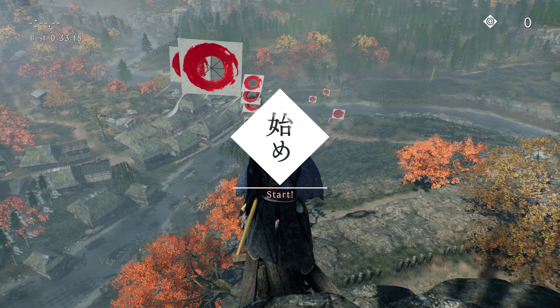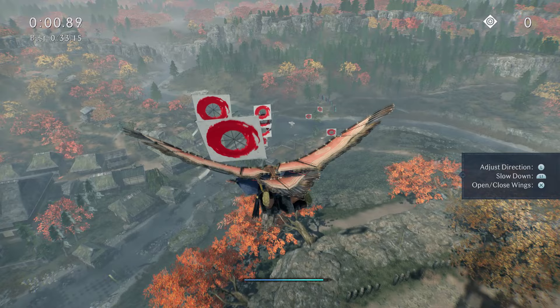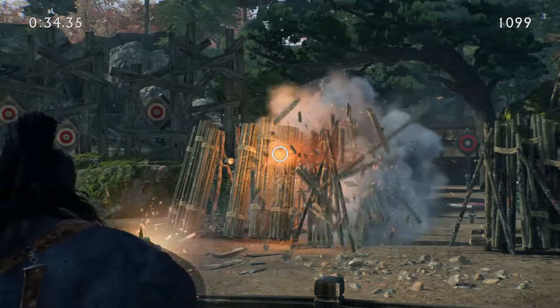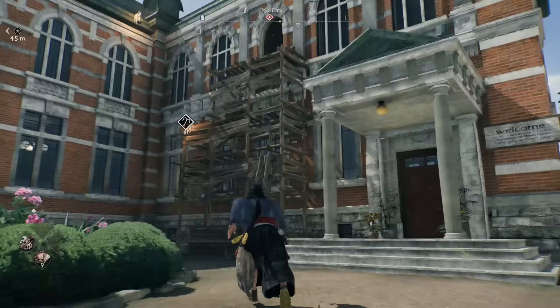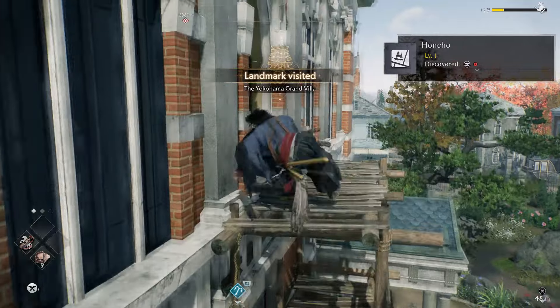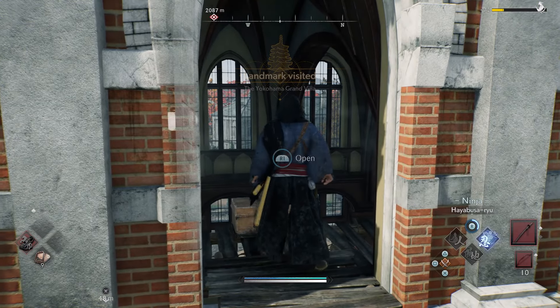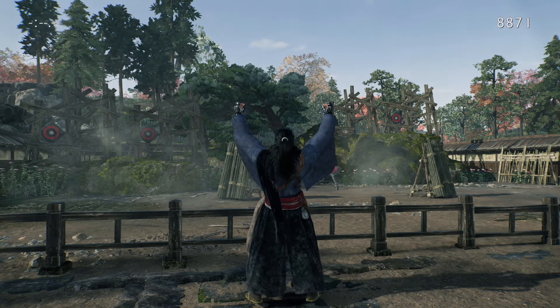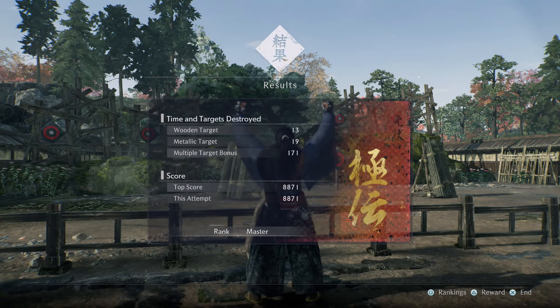There is so much more I haven't talked about: you can lie, intimidate, and persuade in conversations; you can recruit and perform missions with allies; there's a longhouse that acts as your home base that you can decorate; there's a crafting system — there's a lot here. Either way, I still have a lot of Ronin-ing ahead of me and my minor nitpicks aside, I'm looking forward to reviewing the entire package. Look for my review next week.